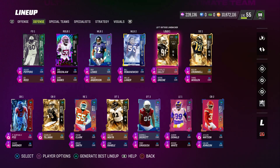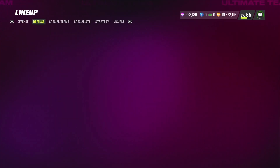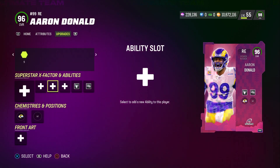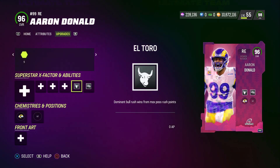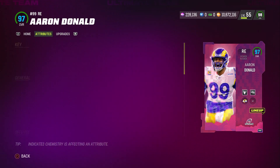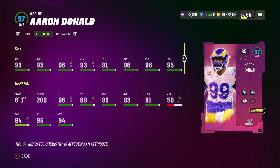For our other edge rusher, we have Aaron Donald — 96 overall LTD from the playoffs promo, going for about 450k right now. He gets El Toro for 0 AP and Double or Nothing for 1 AP. Stats: 93 speed, 93 acceleration, 96 strength, 93 tackling, 91 play rec, 96 block shed, 96 power move, and 95 finesse move. Aaron Donald is always going to play well — he always gets quick sheds.